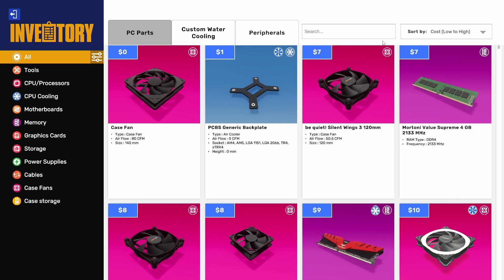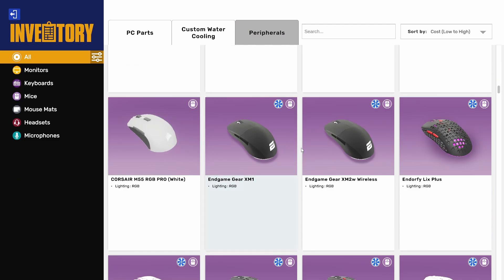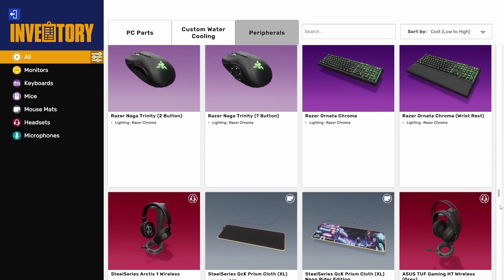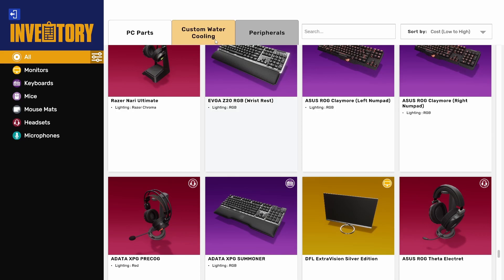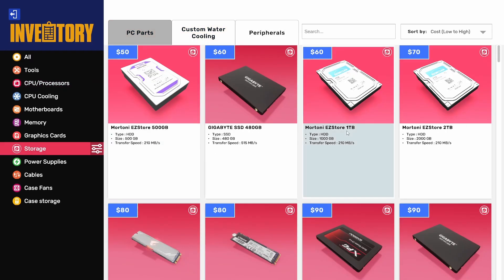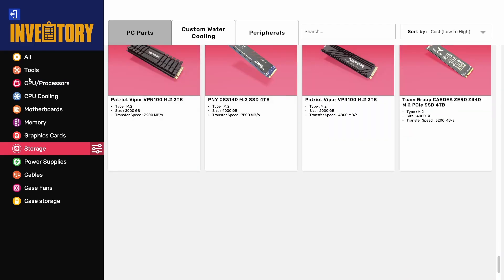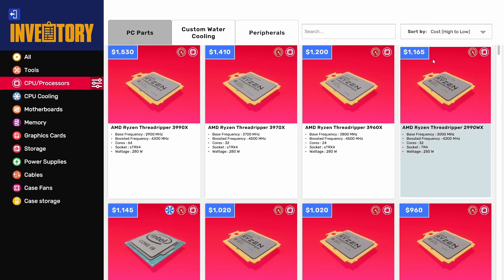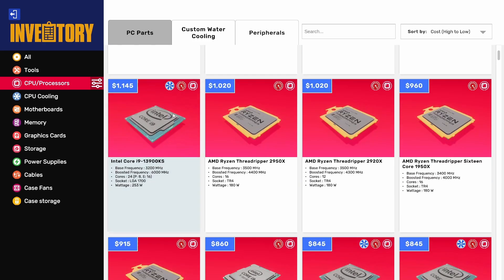We've forgotten because it's been so long. It is called USB, I am so sure of that. We've literally got everything apart from the USB stick. Storage - would it be under that? Let's see if we can find this new CPU. Cost high to low. Now we've got the thread rippers, the AMDs. Oh, that's the new one, isn't it?